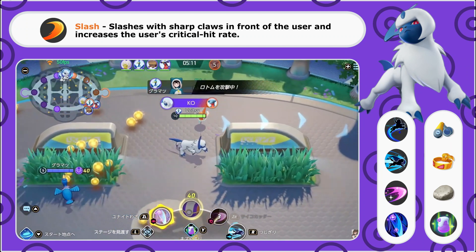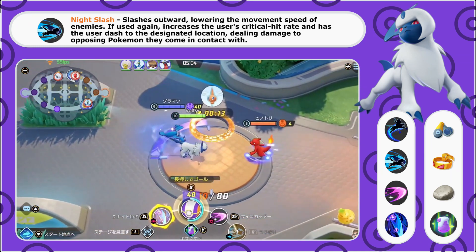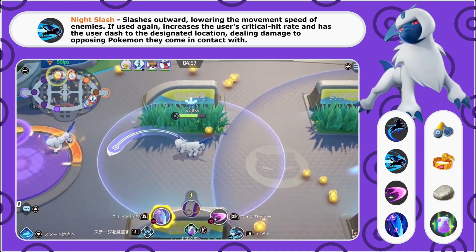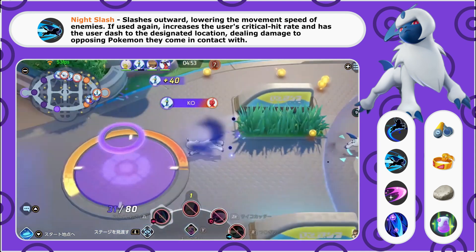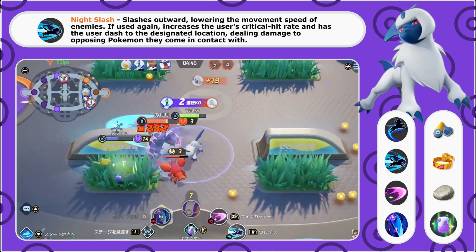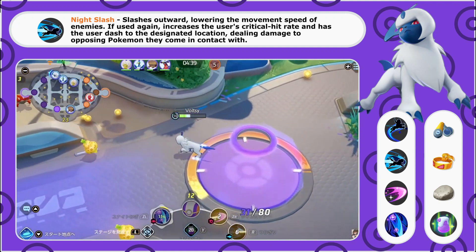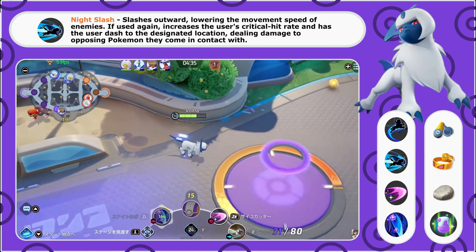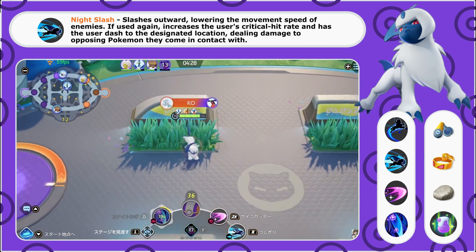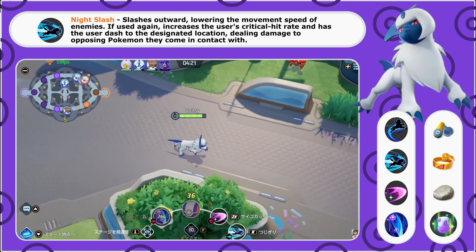Once we reach level five, we outgrow one of those abilities as we pick up Night Slash. Night Slash is a slashing move that slashes outward and has the benefit of lowering the movement speed of nearby enemies. On the second activation, it raises your crit rate and dashes you toward a location you're aiming at, which also deals damage to Pokemon in front of you. Night Slash is very good for initiating fights, since it raises your critical hit rate and lowers enemy movement speed, making you a strong assassin.